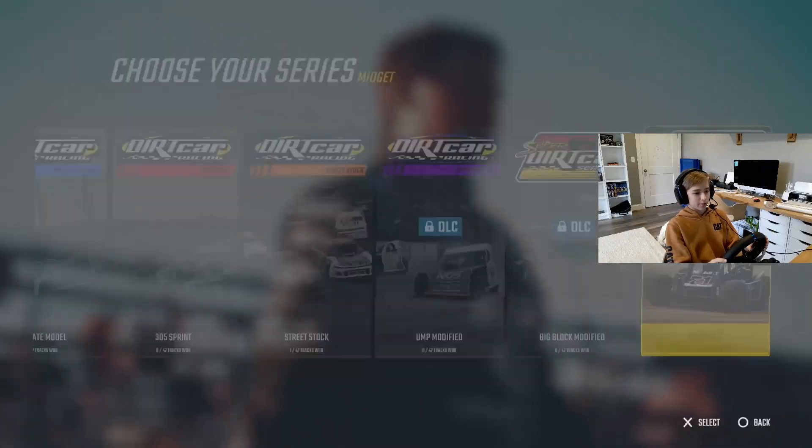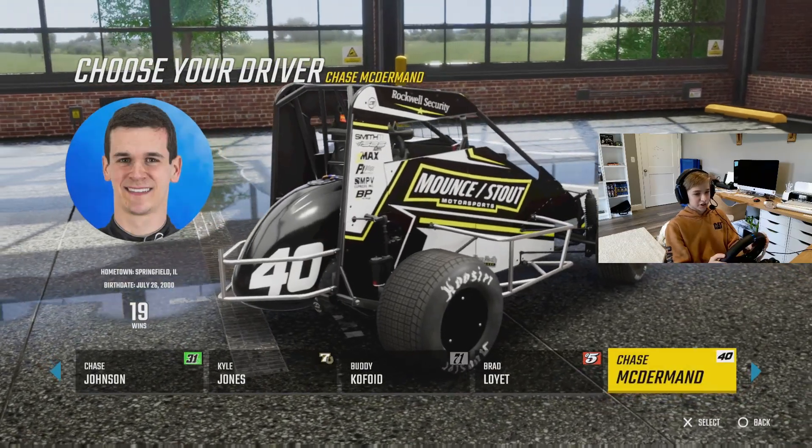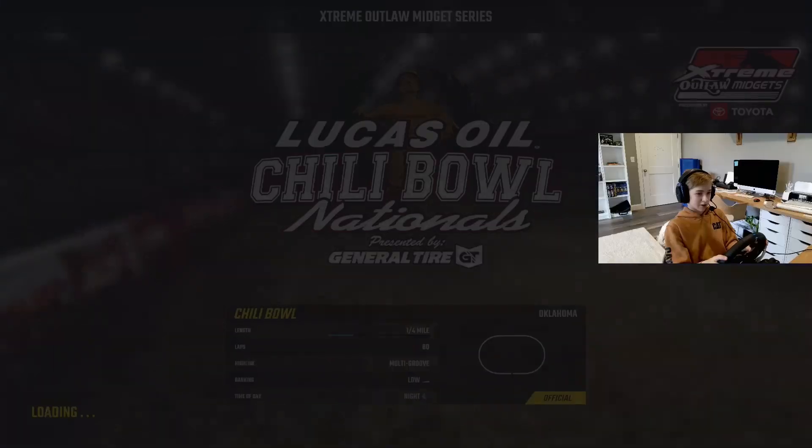Alright guys, I hope you like how the setup looked, but anyways we're back on World of Outlaws. We're going to go to quick race as usual. Go to the midgets, select Chase McDermott. If you want to know why I choose Chase McDermott as my driver, click this video right here down below, and we're going to go right to the Chili Bowl.